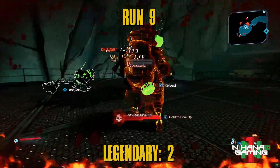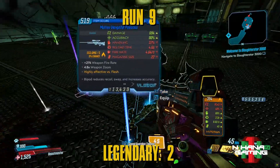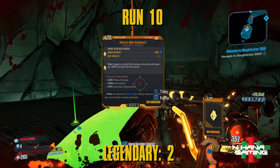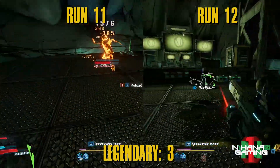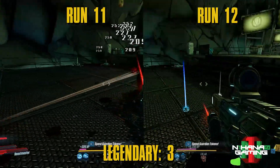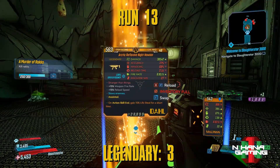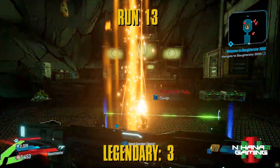Ninth through twelfth runs gave me batches of purples and blues — no legendaries. However, on my thirteenth run, things got very exciting. I got two legendaries and both of them are Nighthawkins — a legendary SMG. Not only that, I got two anointed Nighthawkin SMGs.